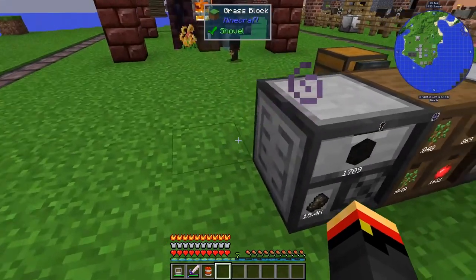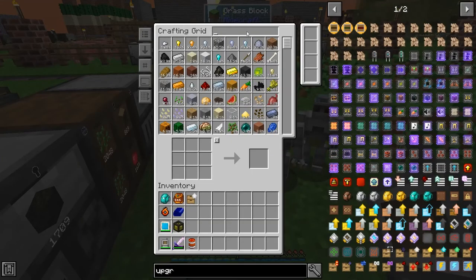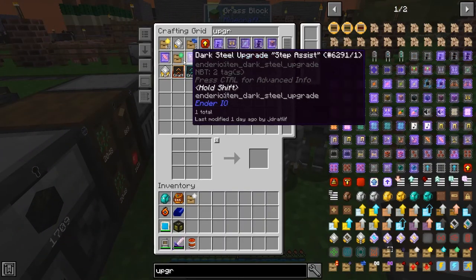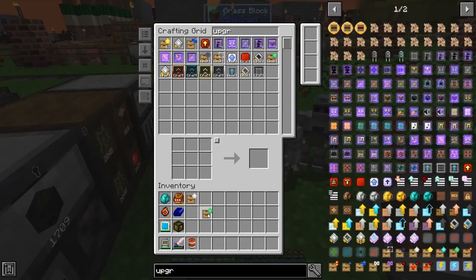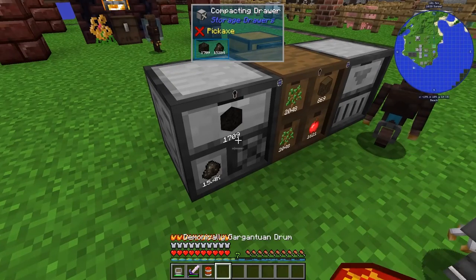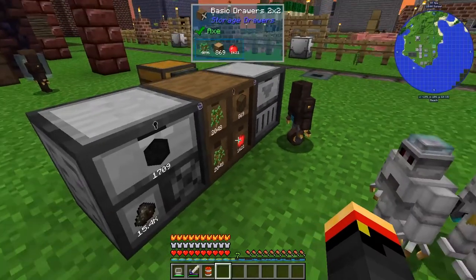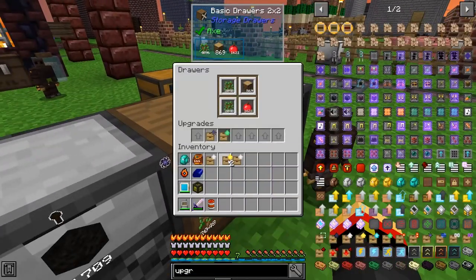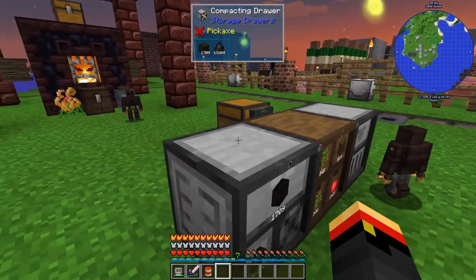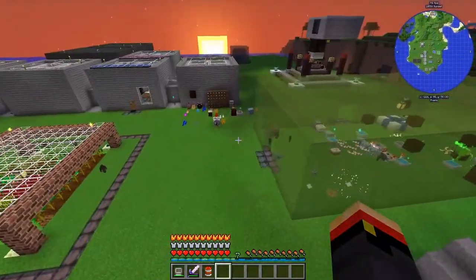And you, too. Sure, why not? I mean, Emerald's really overkill for you, but, you know, infinite means infinite. Well, I don't know what it means, but it means something. We'll definitely use these for something — or just say we had them. Whatever. So, those guys are upgraded now. Those should be the last two drawers that were not Emerald tier.